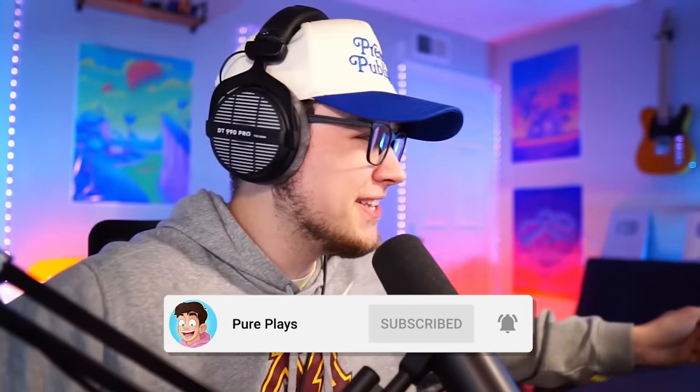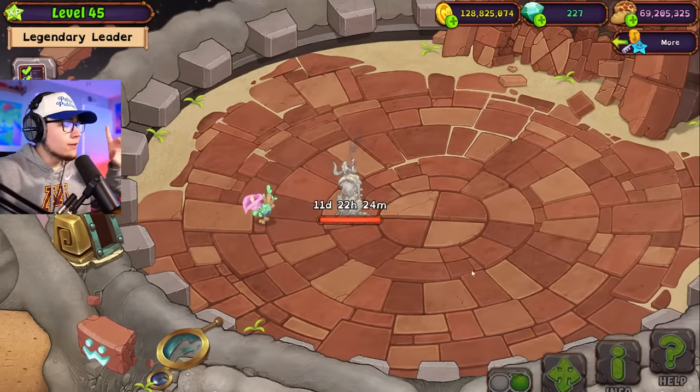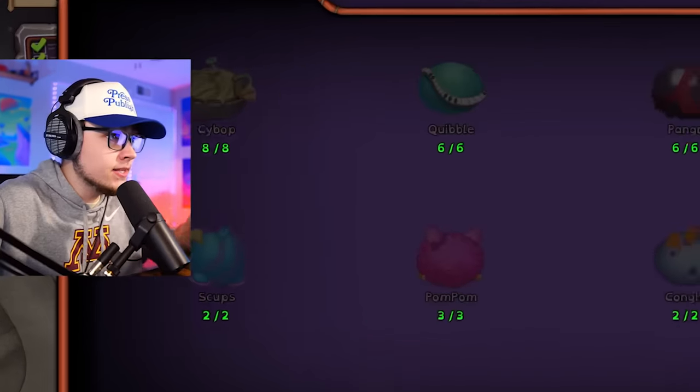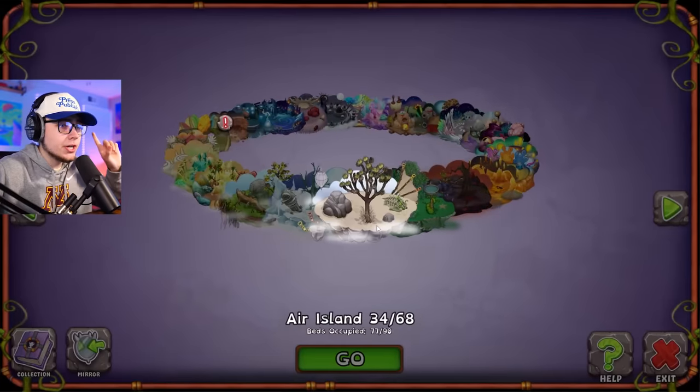I need you guys to go ahead and subscribe so you can just see me get tortured getting all of these monsters. Our next guy in line is going to be Atomos, and I did a lot of work for him as well. We have a few more monsters to breed: one Reedling, one Riff, two Sponges, and two Thumpies - and then this guy is going to be ready to be awakened. We're going to have our second monster for Celestial Island. Let's focus on getting the two Sponges.